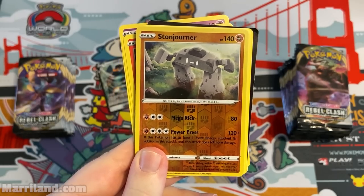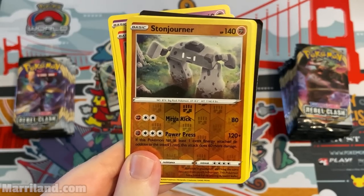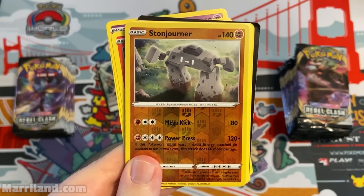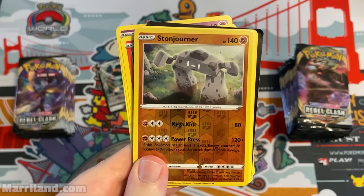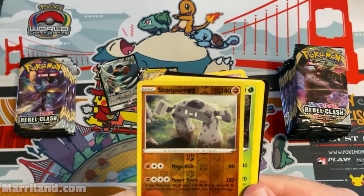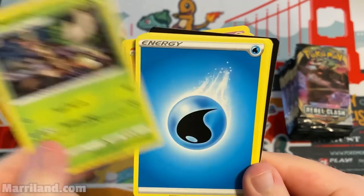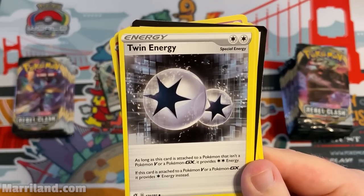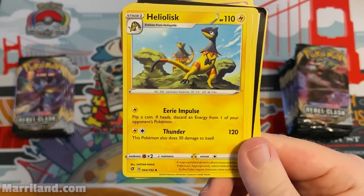Stonjourner — Mega Kick for 80, and Power Press: if this Pokemon has at least one extra energy attached, does 60 more damage, so that's 140 total. Pretty solid for a basic non-Pokemon V. Trevenant, Seed Bomb and Shadow Cage. Twin Energy — like a double colorless energy except it only affects Pokemon that aren't GX or Pokemon V.